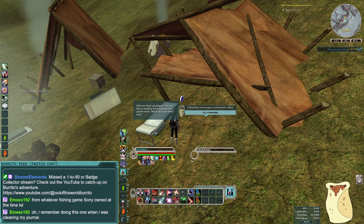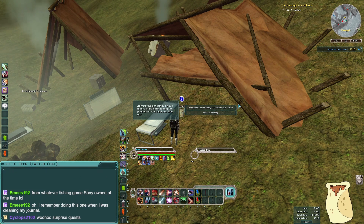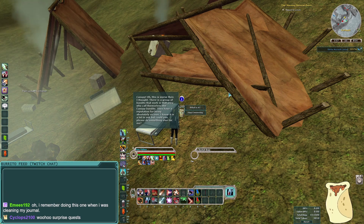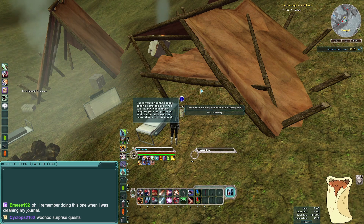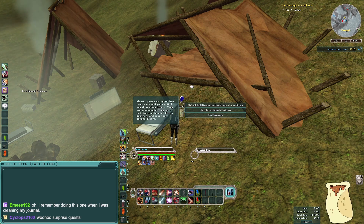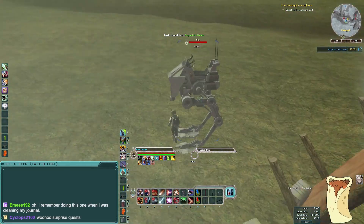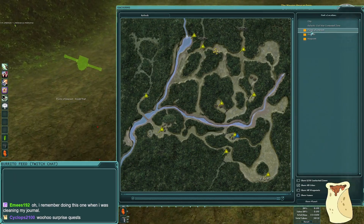Did you find anything? I have been waiting here hoping for good news. I found the canopy stretched out on a drum. Oh, the Canopy Bandits — yeah, there is a group of bandits that work in the area called the Canopy Dance. They have a reputation for being absolutely vicious. Can you do something else for me? Find the Canopy Bandits' camp and see if you can find my friends there. They're probably just being held captive for ransom. Search for researchers — I guess we'll do that. The canopy bandits are right over here though.